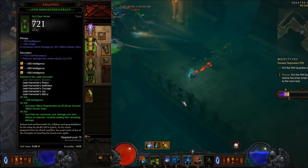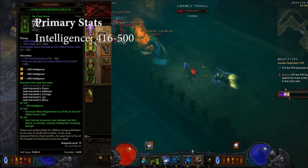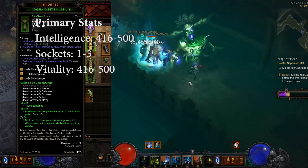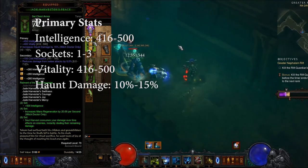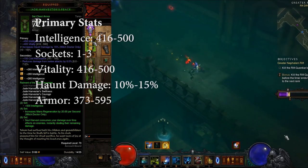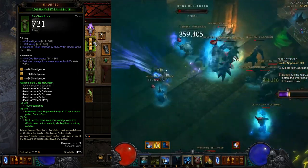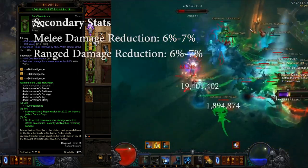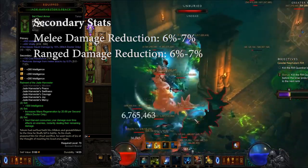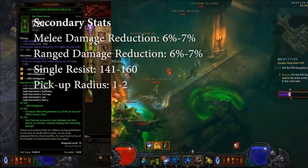The last piece of Jade is the Jade Chest. For primaries, you want Intellect which rolls up to 500, three sockets, Vitality which rolls up to 500, and Haunt Damage which rolls up to 15%. If you can't get these, go with defenses: Armor rolls up to about 600, or All Resist rolls up to 100. Secondaries on the chest are more interesting — chests can roll Melee Damage Reduction and Range Damage Reduction, and since they're very strong you want both: Melee first, Range second. If you can't get these, go Single Resist and Pick Up Radius.